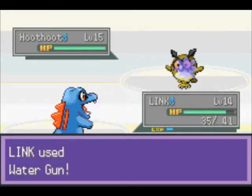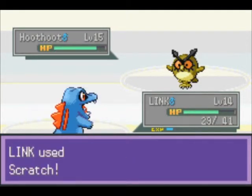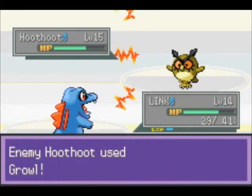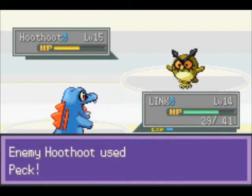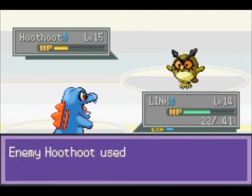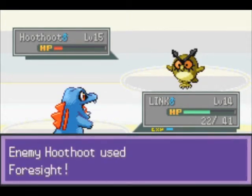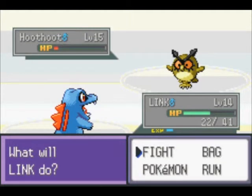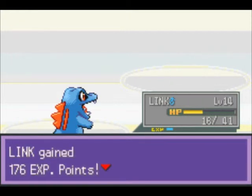Let's try Water Gun. Nope, that didn't work. I hate raids. Let's try Scratch — looks a little better. He's got Growls on us, so we've gotten a lot weaker. Just keep on Scratching the Hoothoots — there are so many Hoothoots in this game so far. Just one more, or maybe two more. Scratch it... nope, dead. One more. We got him! Didn't have any Super Potions for that guy.